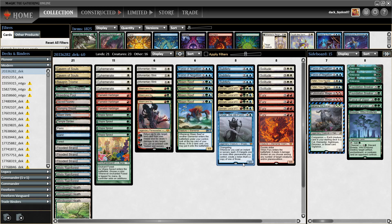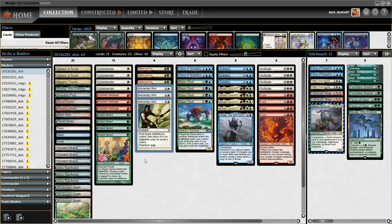For blink effects, I'm playing four Ephemerates — the best blink spell in the format — and three Momentary Blinks. Momentary Blink is probably the second best blink spell in all of MTG. It has a flashback that people often forget about when you have it in the graveyard. It's great when your opponent resolves Teferi — you can play Momentary Blink at sorcery speed and then recast it from the graveyard, whereas Ephemerate loses the rebound effect because of Teferi.